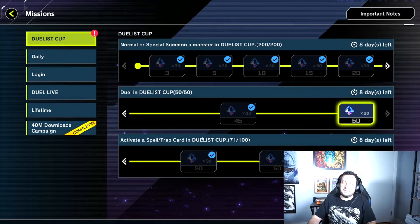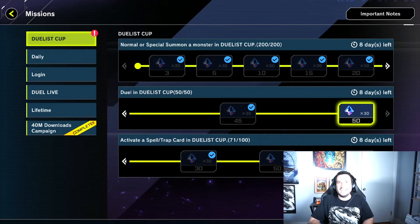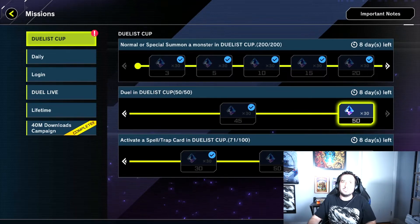It took me approximately 50 duels to hit Duelist level max in the first stage, completing that first stage in a couple of days. Along the way, I actually completed every mission other than the Spell and Trap Card mission, which just leaves 10 gems on the table that I intend to complete during the second stage. The 1,000 gems you can get for completing these missions have nothing to do with your win ratio or skill, so you can really play any deck you want and still complete these missions.